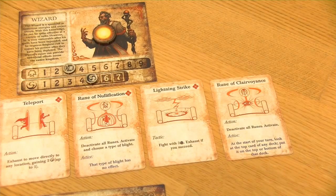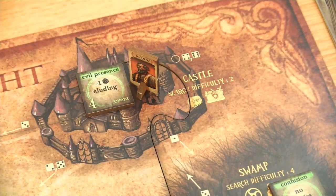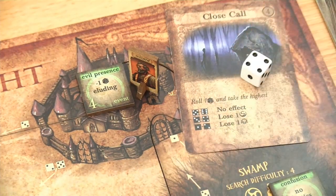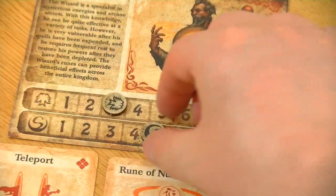Okay, let's start round number 2. We will again start with the wizard who is still at the castle. The problem is he is not allowed to use his rune yet because he needs to activate it first, so we definitely have to go through a full round here again. Let's draw himself an event card. And this says 'Close Call' - roll one die and take the highest. We are really looking for a 5 or a 6. And no, that's a 4, which lets me lose one secrecy.